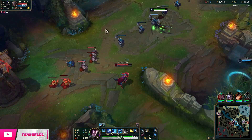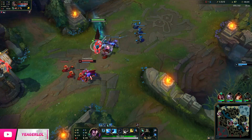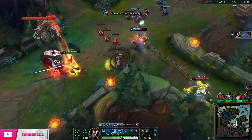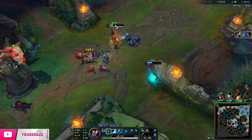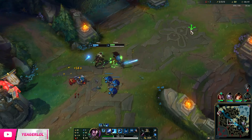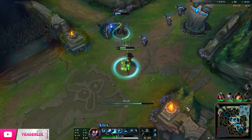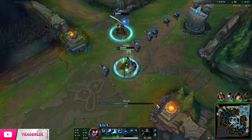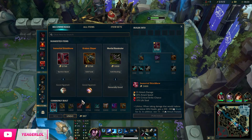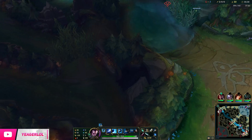Because Yasuo has to be in the middle of fights with his super short range, he is very vulnerable and squishy. So it's important that you have some synergy in the team composition — you want people with some kind of AOE displacement or knockup ability. Diana's ultimate, Malphite, and Gragas are all very good, as long as you have synergy and someone who can engage for you.